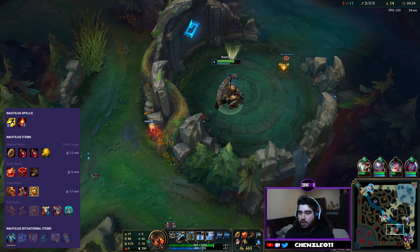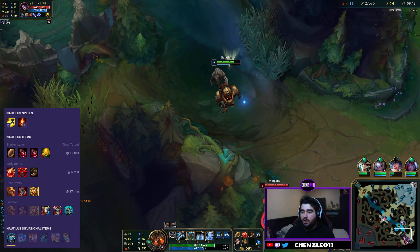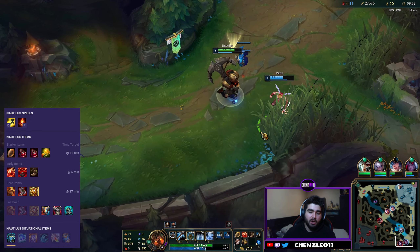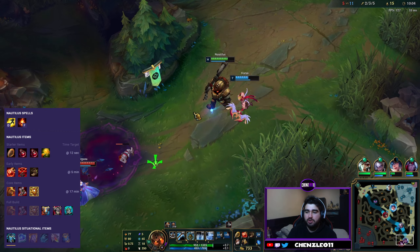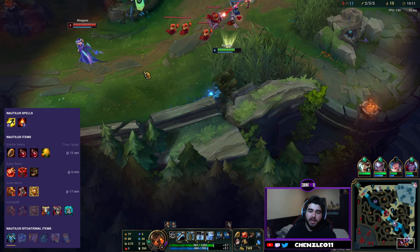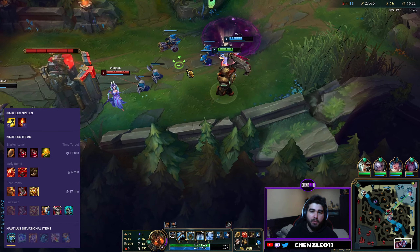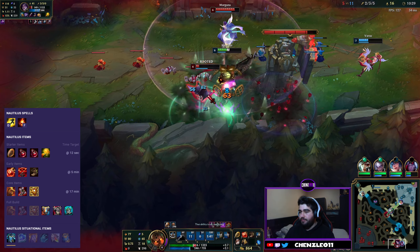You can see there we execute that minion — we got 14 gold for CSing it, but also the Varus gets 14 gold as well, so we share the gold. He doesn't miss out on anything, but we get extra gold and we end up healing the Varus. It has a quest line attached to it — once you finish gaining 500 gold by executing minions, it upgrades into the Bulwark of the Mountain, which gives you the warding item and extra stats.